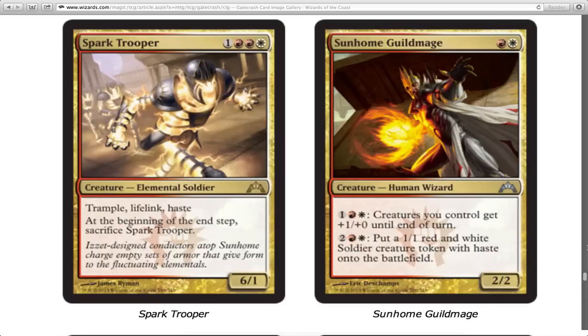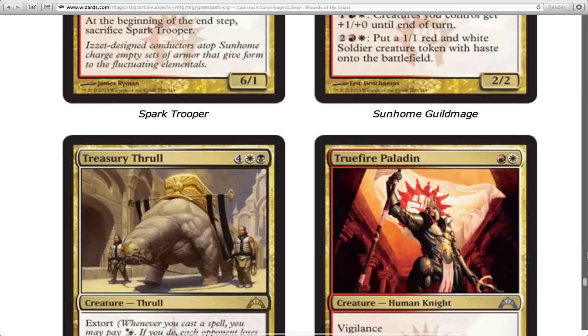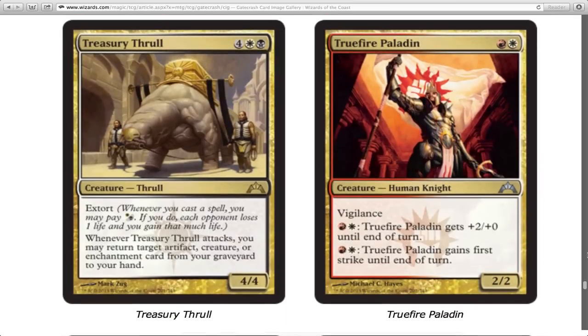Treasury Thrall — he's got extort, and whenever he attacks — not even when he deals damage, just when he attacks — you return target permanent to your hand. I think he's really good in limited.